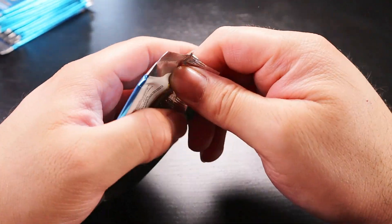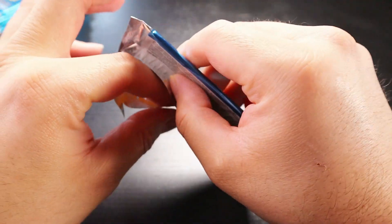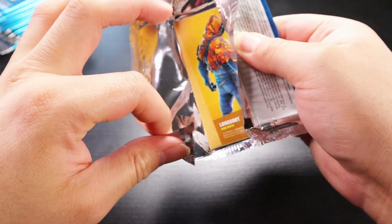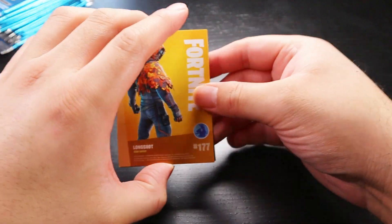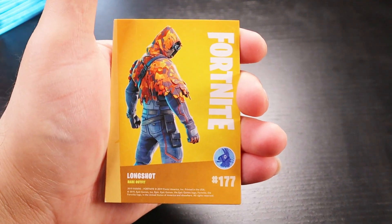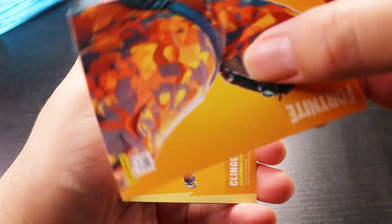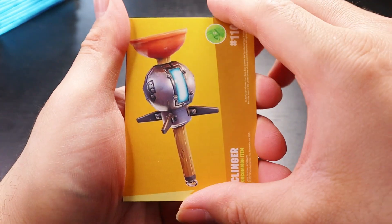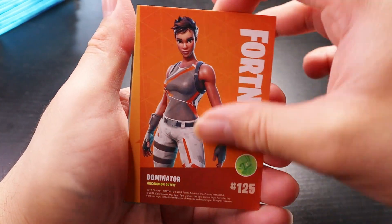I'm nervous, I'm not gonna lie. This is base set Fortnite. I know it doesn't have as many years as Pokemon, but the community and the cards - we'll find out. The lighting is impeccable. Usually with Fortnite cards you just open it the way you open it, and then you flip it. If you guys do play Fortnite and you know these skins, let us know. Clinger, throwback dominator - there we go.